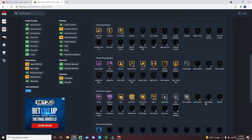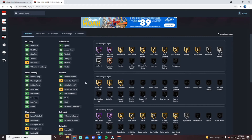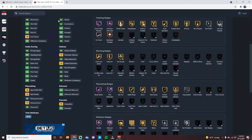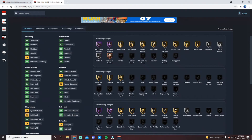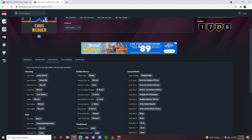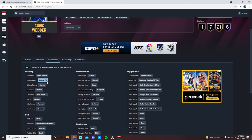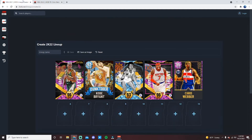Defensively he's really solid — gets every defensive badge, interior badges can be upgraded to gold, and can get Clamps, Intimidator, and Pogo Stick which are definitely recommended adds. He can shoot the three, he can slash, and he's got great speed for a center: 82 speed and acceleration, 78 speed with ball. His jump shot is the exact same as James Worthy's — releases from the chest but I green very consistently with him. He is a phenomenal pop big with the ability to attack the rim off the perimeter, which is super valuable.